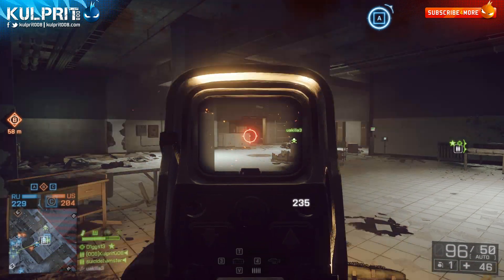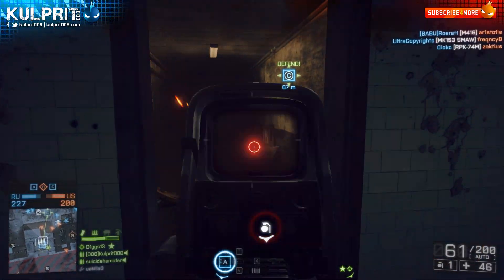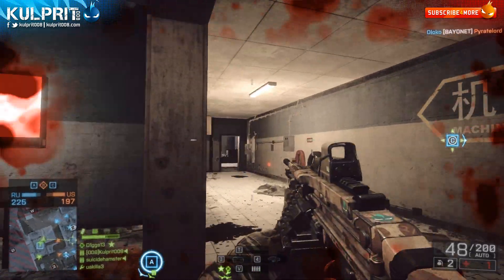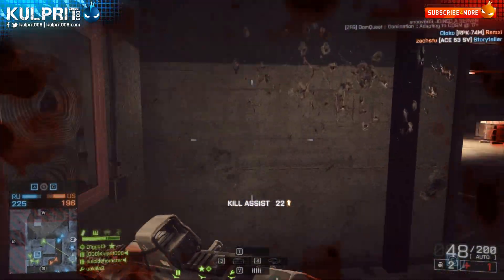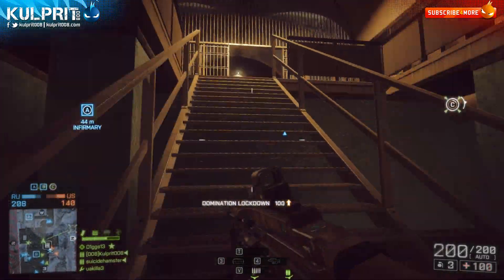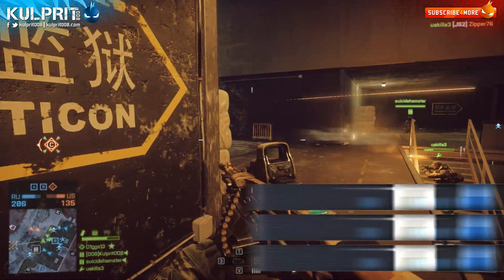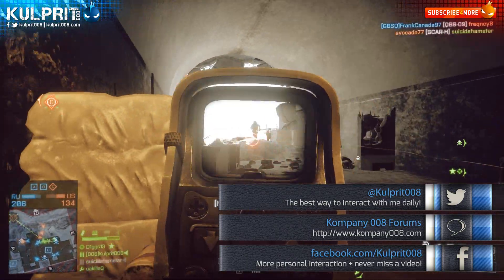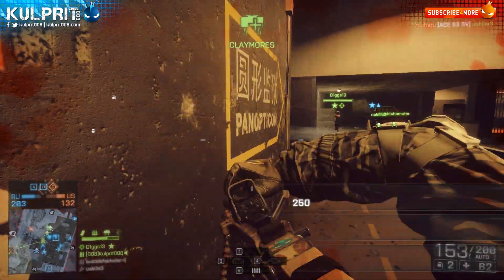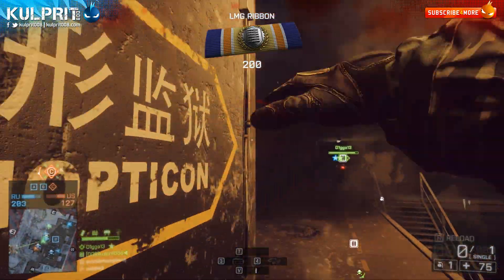For recommended usage, the MG4 works really well in a defensive or stationary stance — not quite as good as the PKP Pecheneg in confined areas, but it will absolutely fill the role effectively. It will also work in a more aggressive stance. With 800 rounds per minute and the large magazine, you can roam the map effectively. Don't go crazy — hipfire is still limited — but you can be much more aggressive, put pressure on enemies, and get up in their faces more than with the Pecheneg.